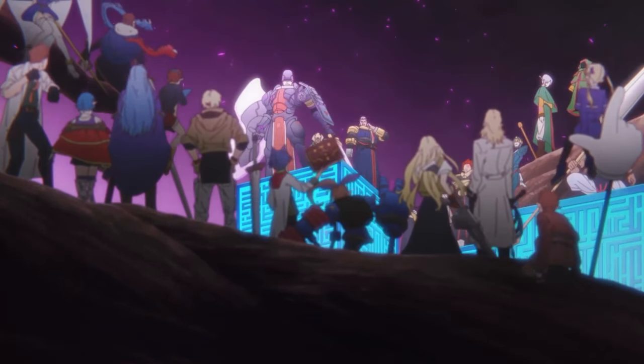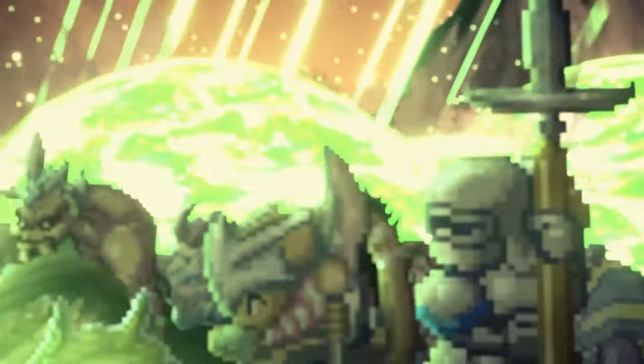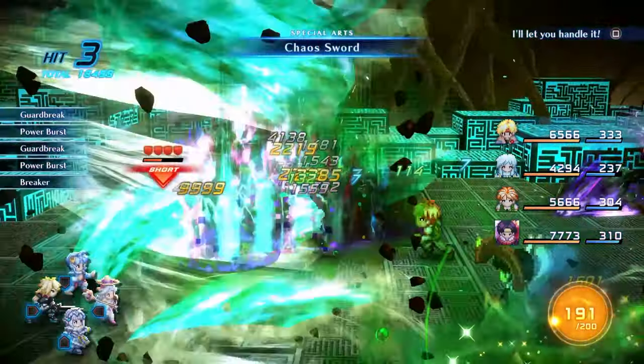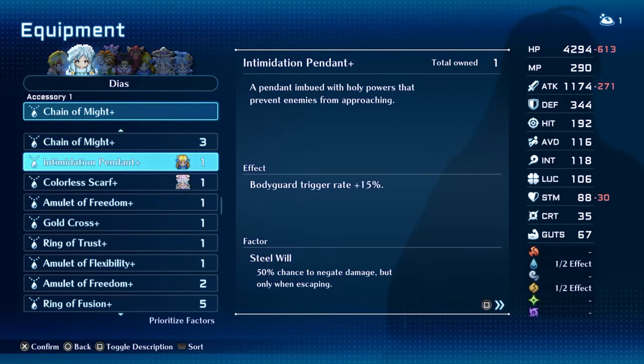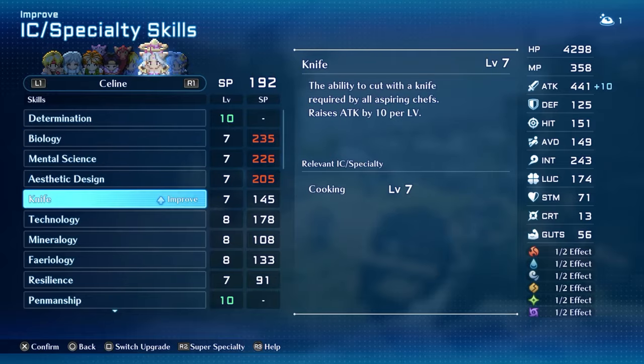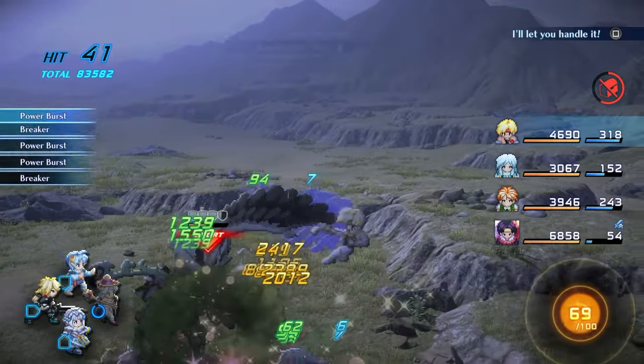Star Ocean Second Story — the game that you can break in less than 4 hours. But if you're coming into this game new, or if you haven't played in a decade or so, this video will go over things you'll want to know, from skill recommendations, tips to make money, and how to become overpowered very fast.